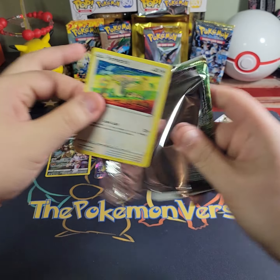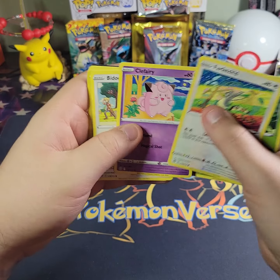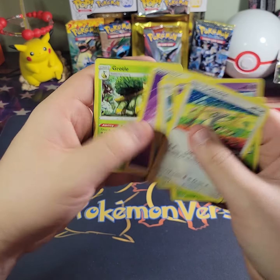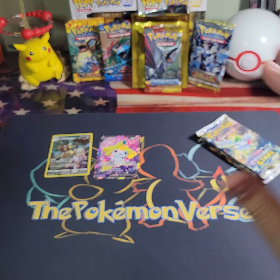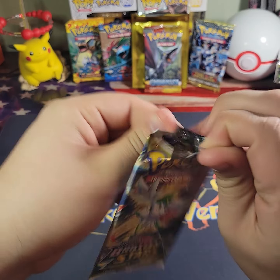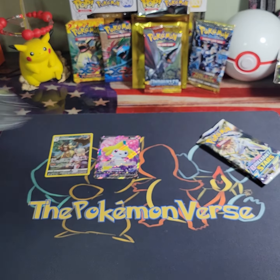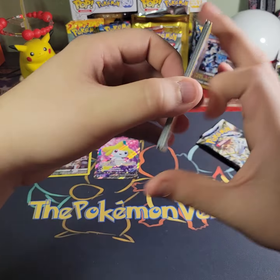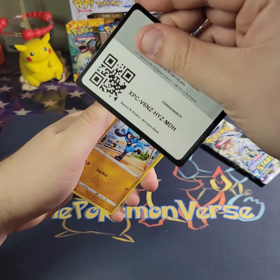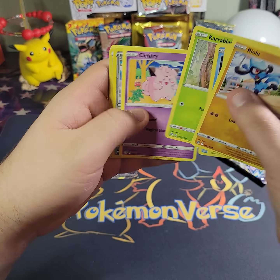All right, four packs of Brilliant Stars. We are looking for the alternate art Charizard — that is the main card I am looking for from this set. I finally, finally, finally recently pulled one of the chase cards in this set — in a video two videos ago, so go check that one out.